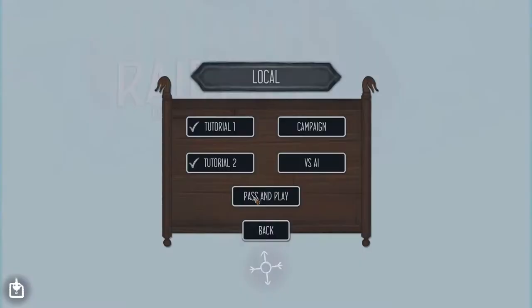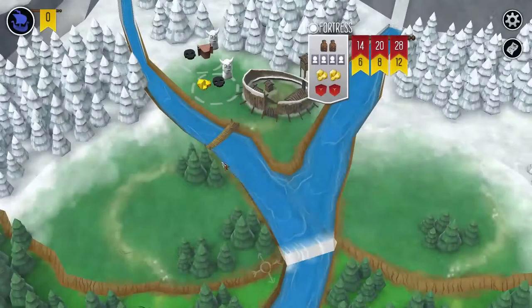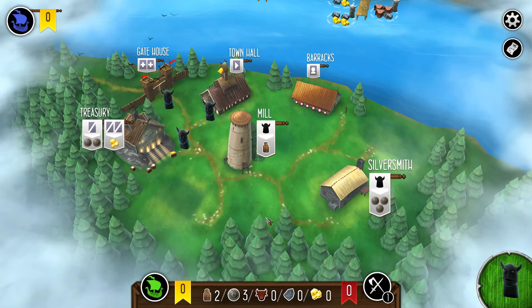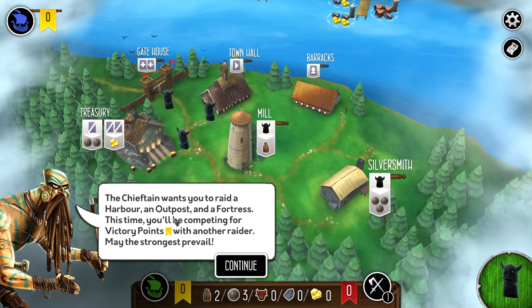The first tutorial walks you through that very basic step, but I'm going to take you through the second tutorial as well, which goes into a little more detail and gives you more of a sandbox feel. We need to raid a harbor, an outpost, and a fortress. The harbor we just demonstrated.